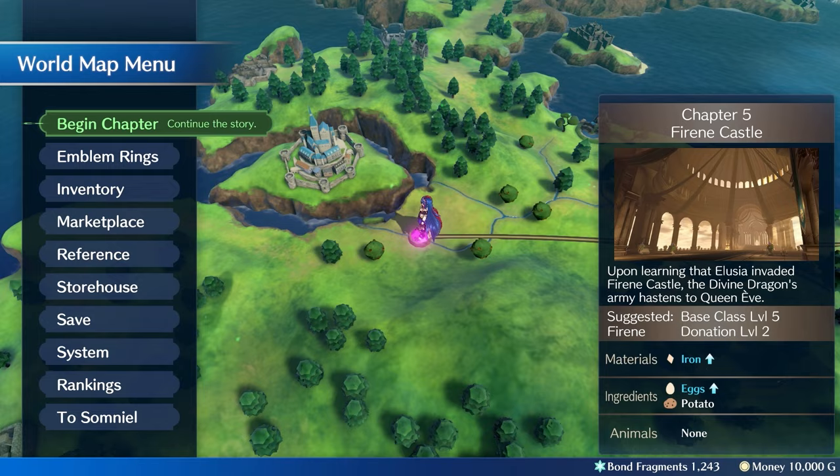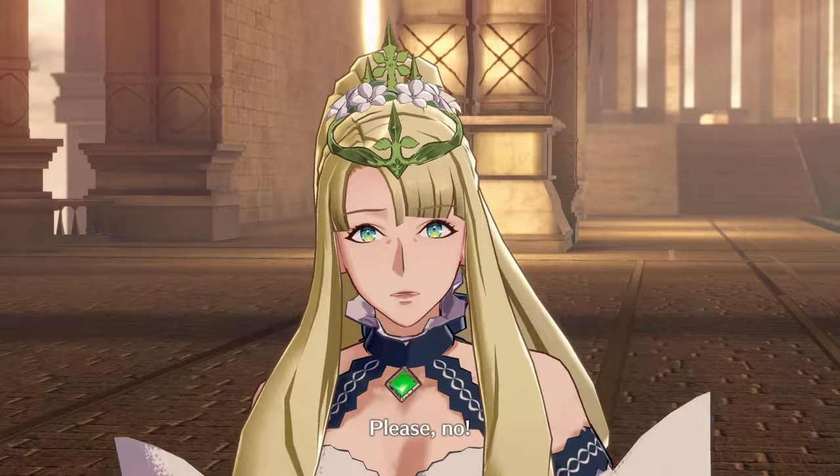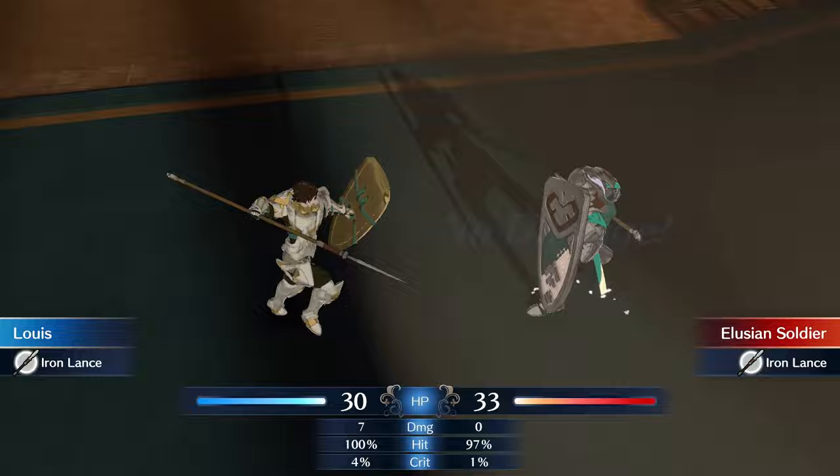I made a few bond rings so that my non-engaged units can still collect some SP. Why do I care about SP? Because it lets you inherit skills from the engage rings — basically I can have some of the ring's buffs as permanent buffs on a character without them having to wear that ring. We'll come back to this later, because right now we really need to get to Firine Castle and save the queen from those bandits.